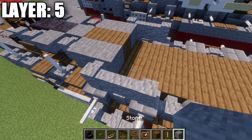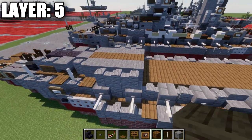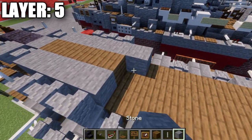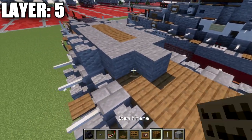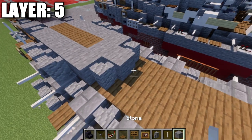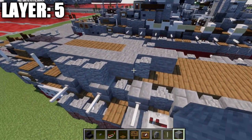Then grab our andesite walls and place down 3 back on each side. Take our stone blocks and place down 2 on each side with 2 spruce planks in the center. When we get to this section, place down a row of 3 stone blocks across, then a stone block in the center and andesite wall to both sides, and then one more stone block going back.